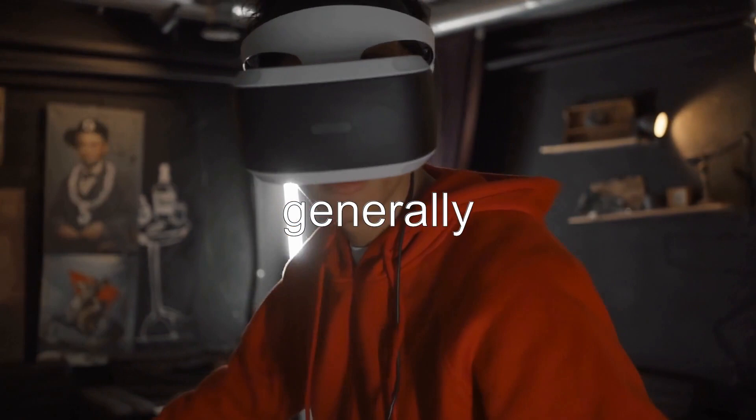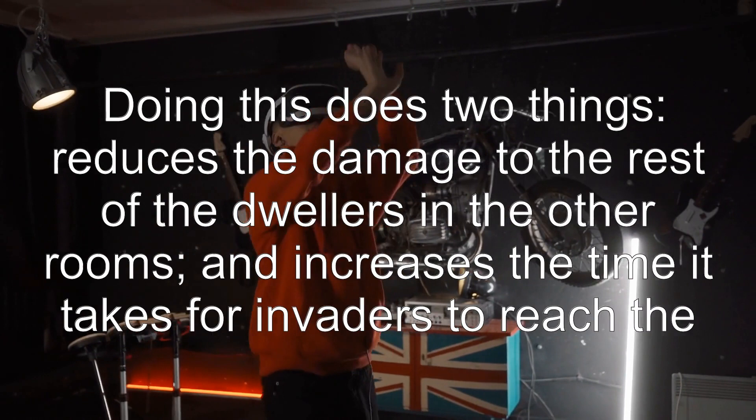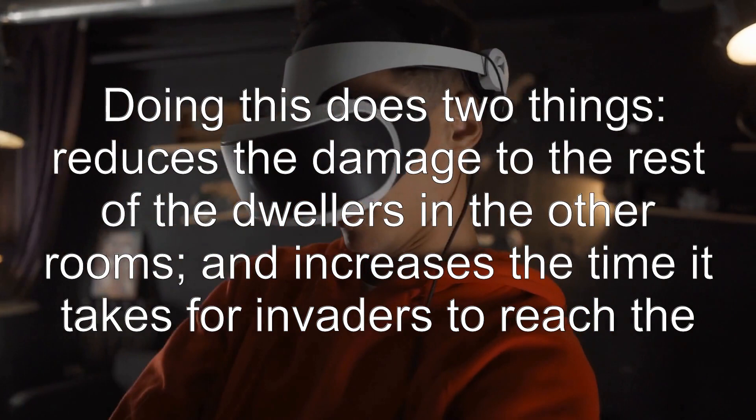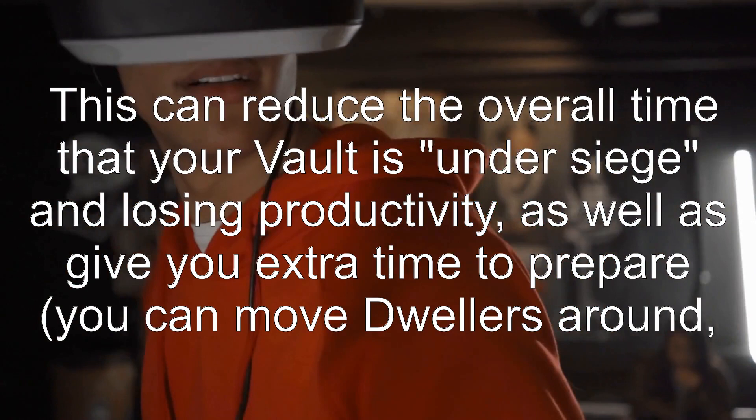So how can we solve this? There are 4 possible answers. Option 1: defend the entry room. Doing this does two things — it reduces the damage to the rest of the dwellers in the other rooms, and increases the time it takes for invaders to reach the other rooms. This can reduce the overall time that your vault is under siege and losing productivity.